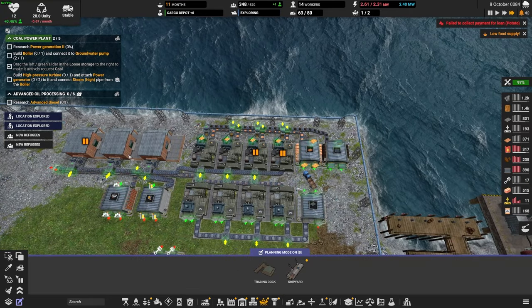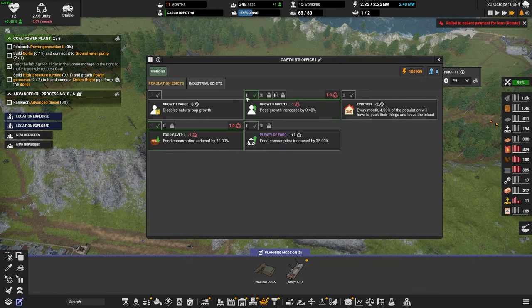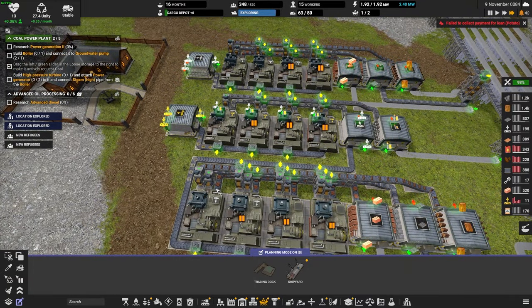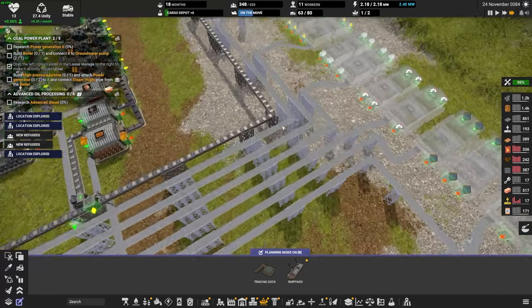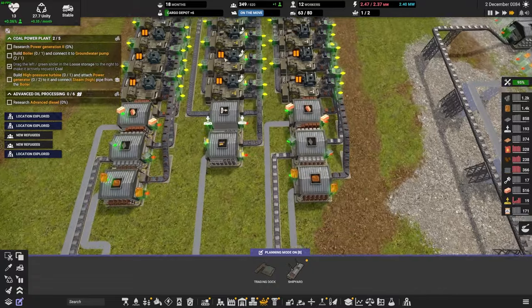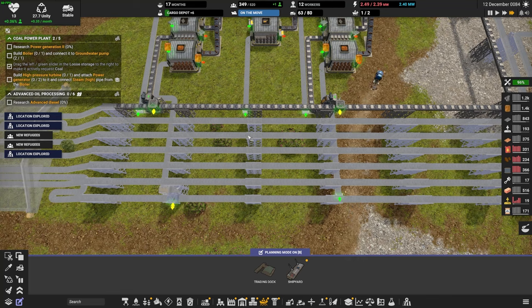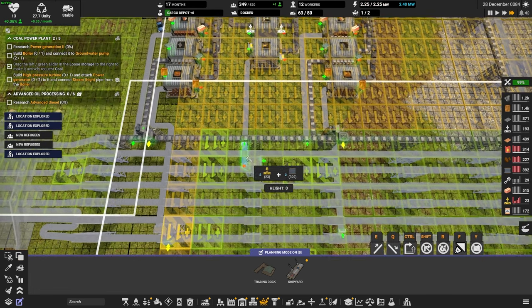We're doing pretty good on everything it seems — we're positive on workers. That means I can turn this off. Let's get a food saver and turn off the growth boost for a bit. Are we not getting construction parts made? Electronics are needed for construction part twos, which is right over here — that is lane number two. Let's copy this guy and put him right there. That is our electronics — this guy connects to there and we're good.